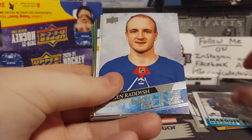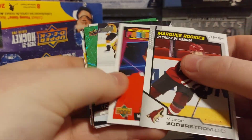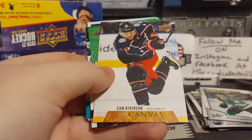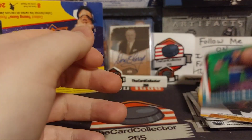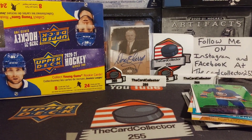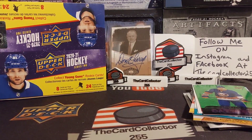We got some nice young guns — we got a Byram, a Raddysh young gun, a Höglander. Best young gun — that's really cool — Amadius, Keegan Kolesar. We got some rookies for San Jose, Saragovic is a really good name, Lagason. How many young guns did we get? One, two, three, four, five, six young guns. Thank you guys, I hope you enjoy. Hit that like button, hit that subscribe button. Let me know what boxes you want to see next. Thanks again guys, have a good day, have a good night — I'm the Card Collector.